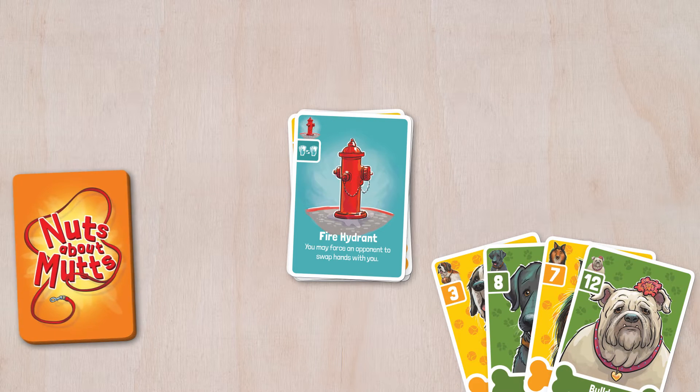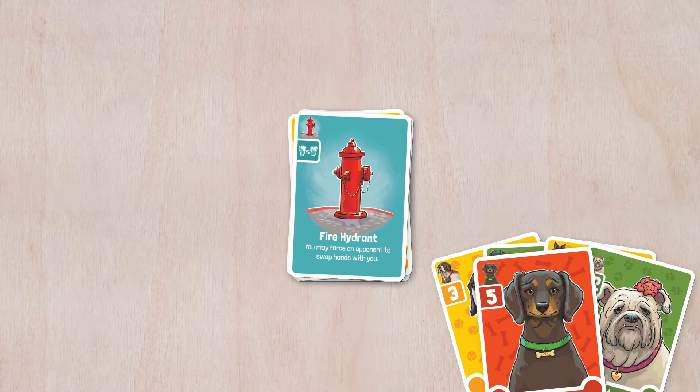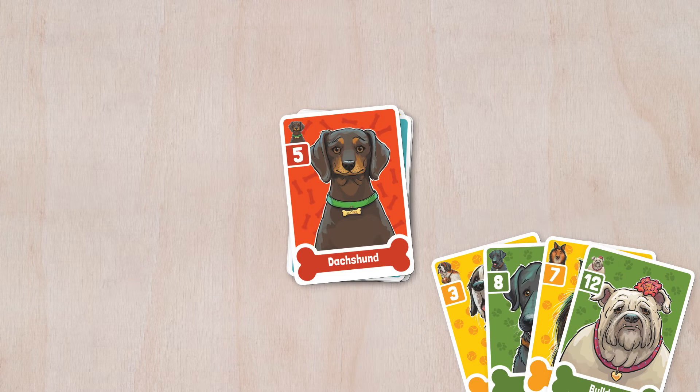If you can't play a card, you must draw one from the deck. If you're lucky and the card you drew can be played, you can play it. Otherwise, add it to your hand. But in either case, your turn ends and play proceeds clockwise.